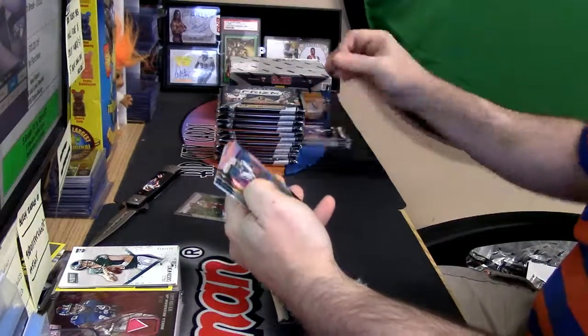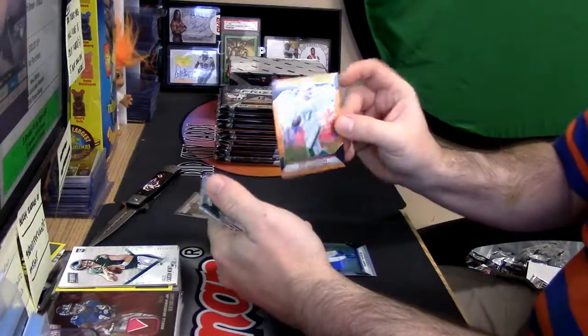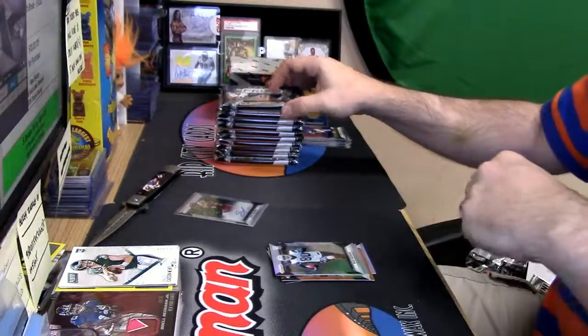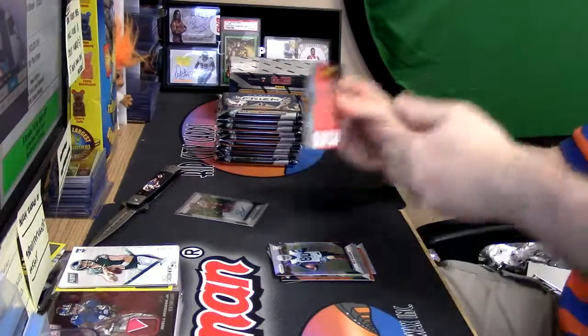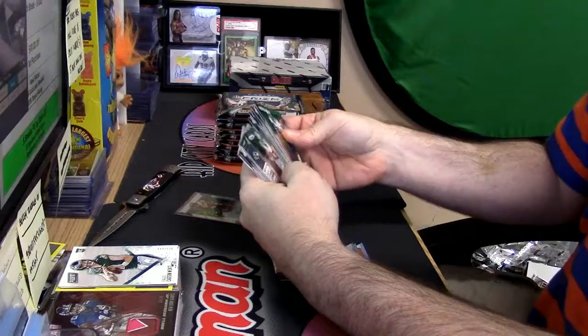Sammy Watkins, Refractor. Ryan Tannehill, orange. Rico Gathers and Nick Vanette, rookie cards. Oh yeah yeah yeah, thank you Joe — I can scratch it. Oh, that's not terrible. Trolls are troublesome.